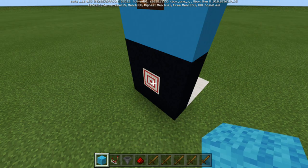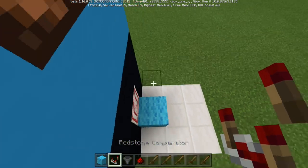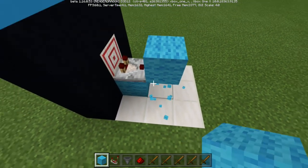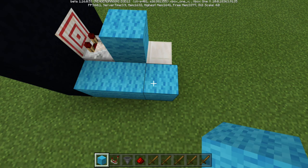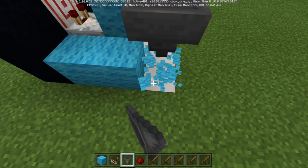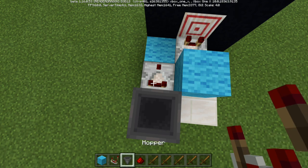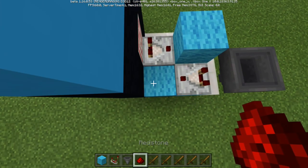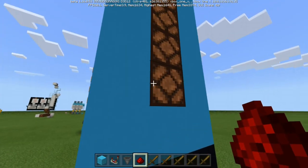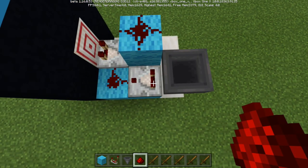For the redstone, swing around to the back. Place a block right here, grab your comparator, run the comparator out from the target block like this, and then run that comparator into a block right there. Place two blocks right here, a temporary block right there, grab your hopper, run your hopper into that temporary block, and then remove it. Get your comparator again and run a comparator out from the hopper like this. Now grab your redstone and place dust right here and right there. This little bit is going to run up and power our redstone lamps, and this bit of redstone is going to determine what the difficulty is going to be.